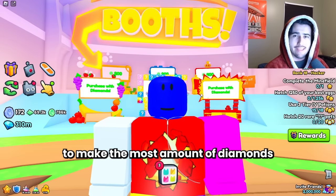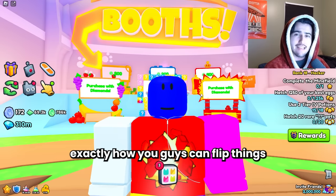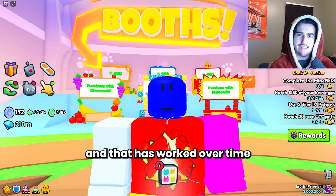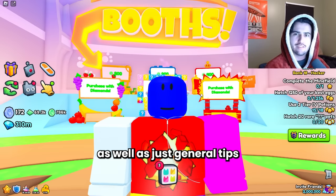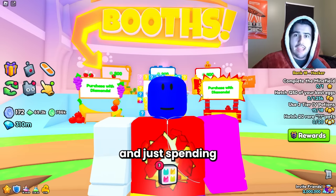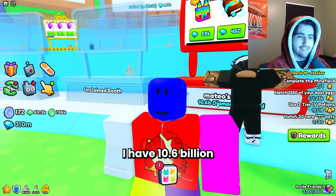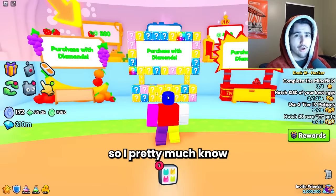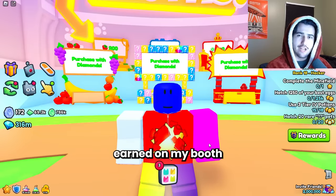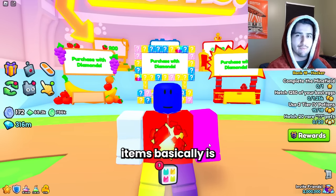Flipping is probably the number one way to make the most amount of diamonds starting from absolutely scratch in Pet Simulator 99. Today I'm going to show you exactly how you can flip things with at least three methods for specific items that I have personally done and that have worked over time, as well as general tips on pricing. I have 10.6 billion diamonds earned on my booth in the trading plaza, and most of those diamonds were not from huges — I reached my first billion before I even started trading huges at all.